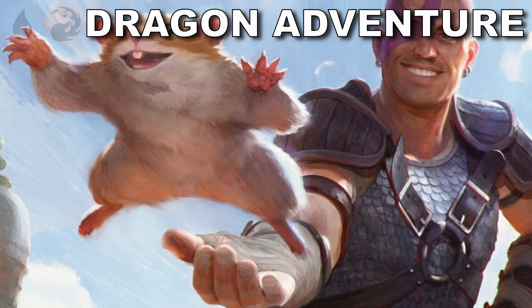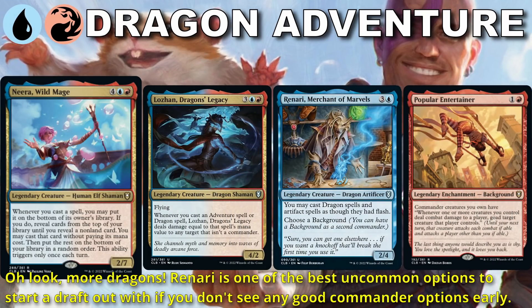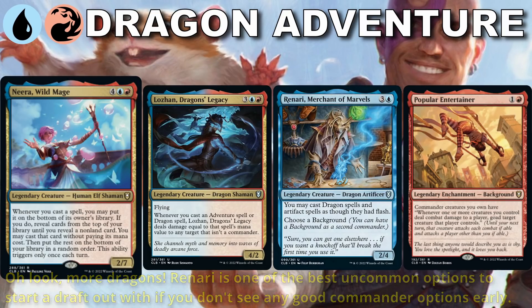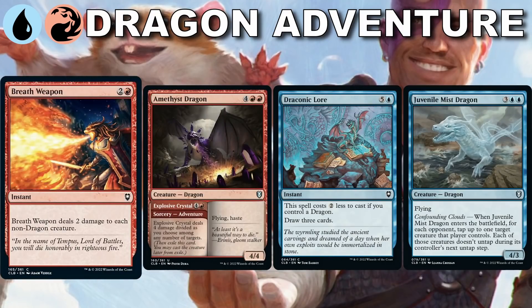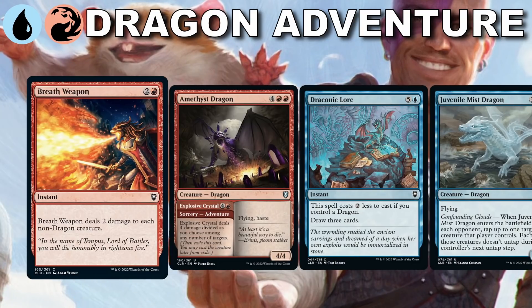The last archetype is Red-Blue dragon adventurers. Lozhan wants us to adventure and play dragons — each time we do we get to blow something up or deal damage to our opponents. Renari and Popular Entertainer can also help us keep goading creatures, which is super important in a four-player pod. Our focus is to use adventure abilities to get cards we need, dig into our deck, or buy some time — and then later bring out the huge dragons from their adventure to take over the battlefield. Save your counter magic for board wipes or your opponents trying to ruin your plans.